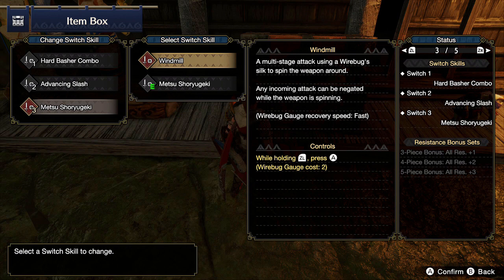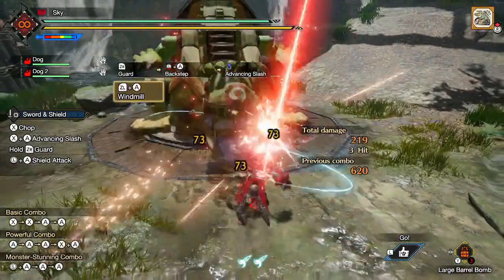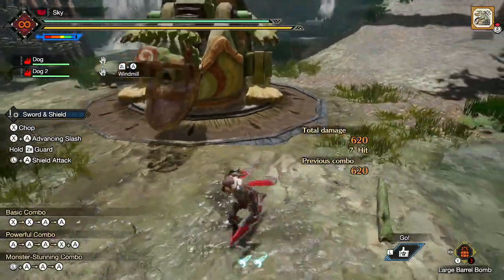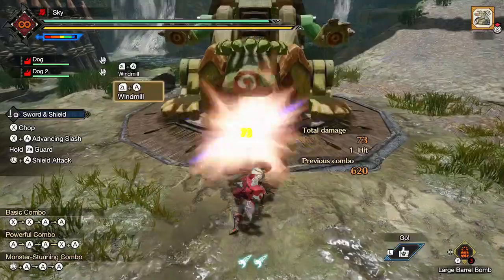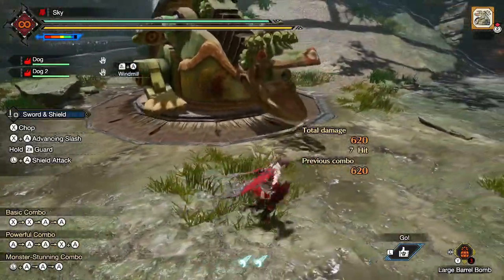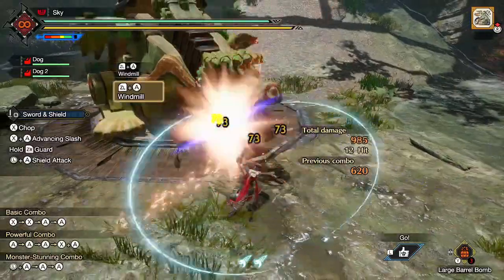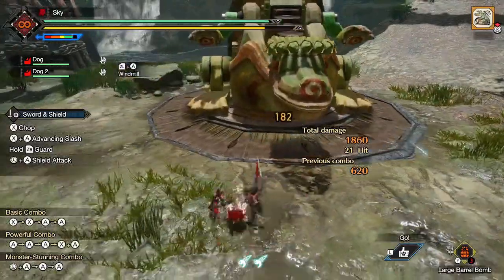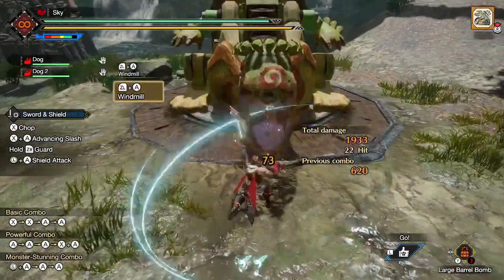For the final slot, we have either Windmill or Metsu Shoryugeki. Windmill costs 2 wirebugs to perform and has a recharge rate of 10 seconds per wirebug. It's a relatively large aerial attack that does decent damage, but it's 7 sword hits, making this move very bad for preserving sharpness. However, the main benefit of Windmill is the absurdly generous amount of iframes you get from this move — it's kind of overkill in my opinion.